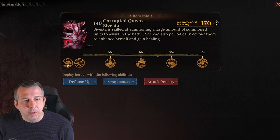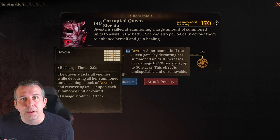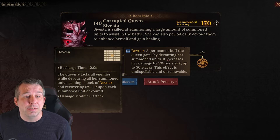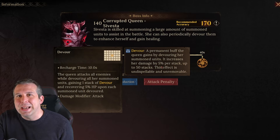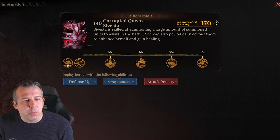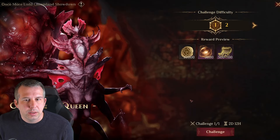She also has her ultimate ability called Devour: once she fills her energy bar to the top, she's going to eat any minions still out there, and if she eats them she does more damage. So we need to make sure we kill the minions before she gets them. The recommended heroes are ones with increased defense to protect yourself, heroes that can reduce her attack so you live longer, and any sort of damage reduction.